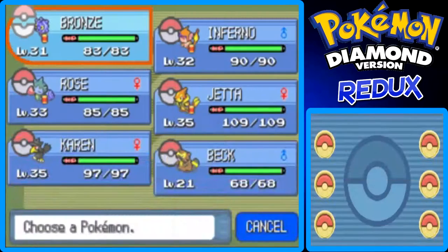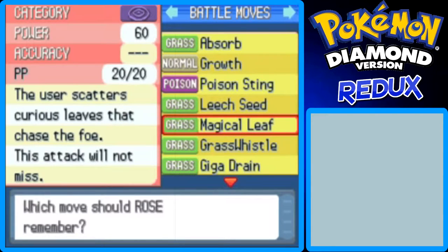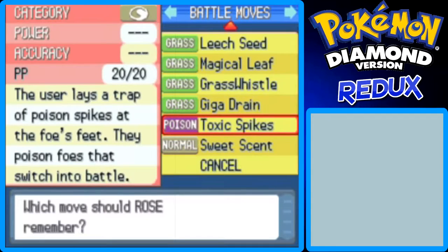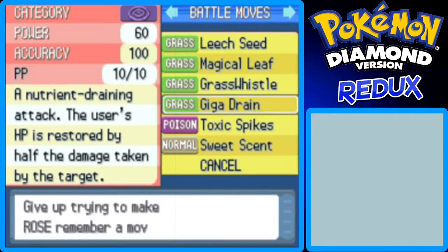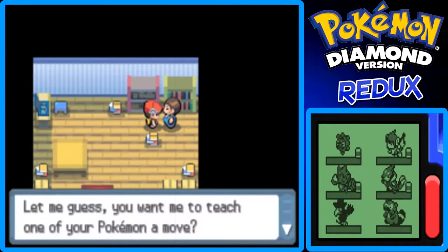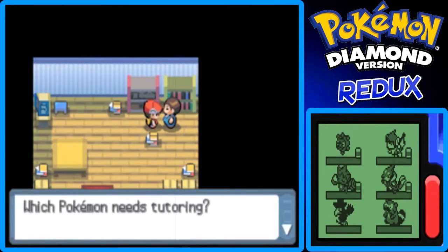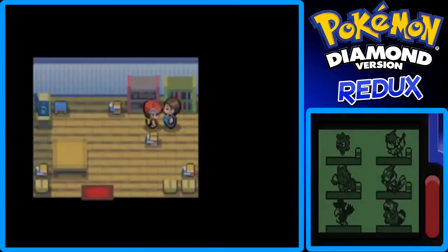If I go to Rose, I think she's the next in my party. She can learn Magical Leaf — a never-misses Grass-type move — Giga Drain, and Toxic Spikes. Giga Drain can also be a TM, and I remember where to get that TM. I remember from my original Pokemon Diamond walkthrough guide that I used the Move Tutor to teach my Rapidash Megahorn, which is a really good Bug-type move.